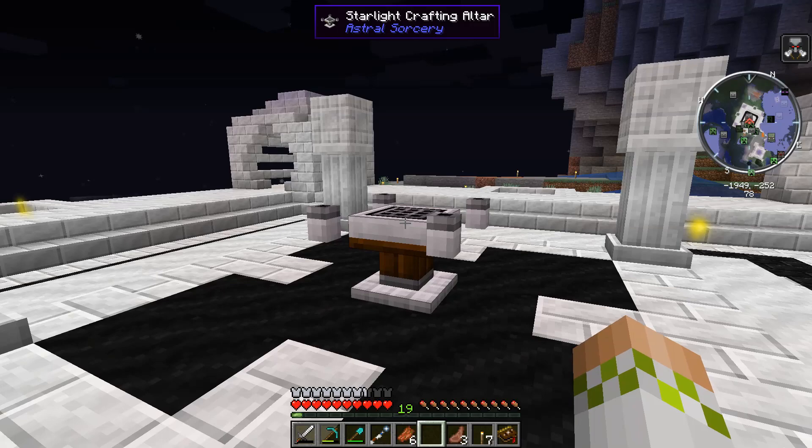These are just the first of many options to actually add Starlight artificially, but you're going to need higher Starlight levels to reach those later and better options, so these might be a necessary evil to set up to get to the more useful stuff later on.